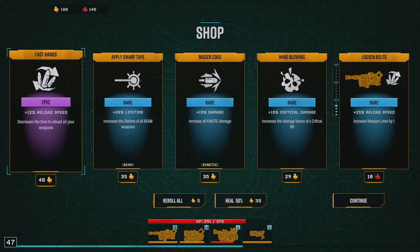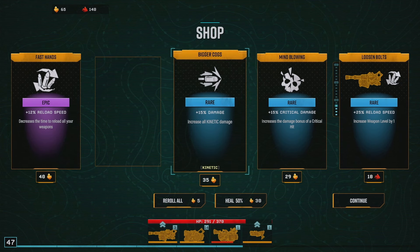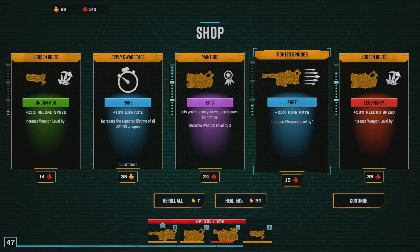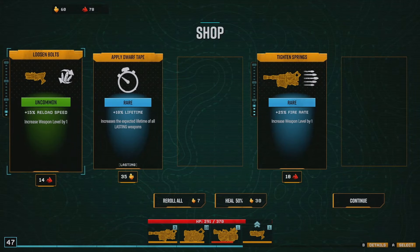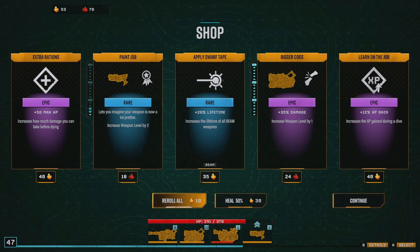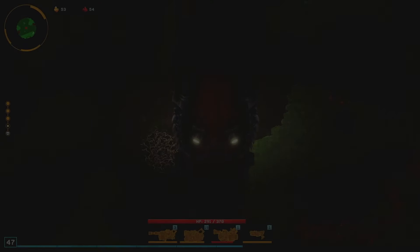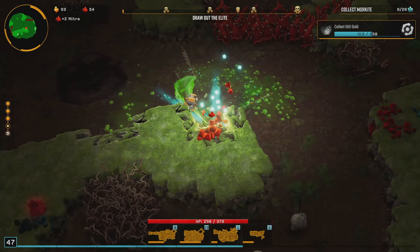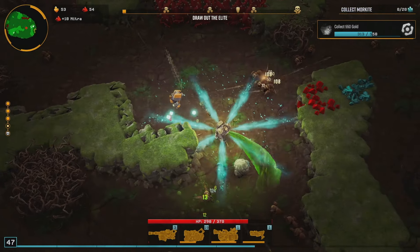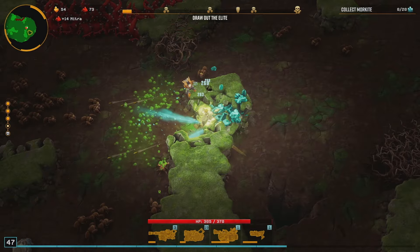Taking you to stage 4, Miner. We have some gold — we'll take beam lifetime again. We're going to roll. We'll take that — take all of this. That's going to get us all the way up. Three more beams. Get some range maybe. I think I'm going to hold on to my gold until the final shop. Look at that — this thing is going to absolutely destroy. I'm a fan — I wasn't sure, but I definitely like this weapon.